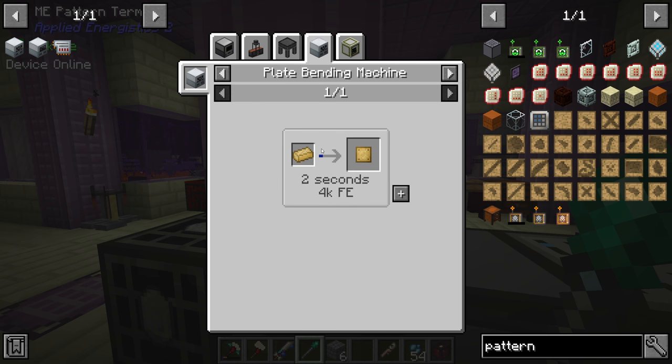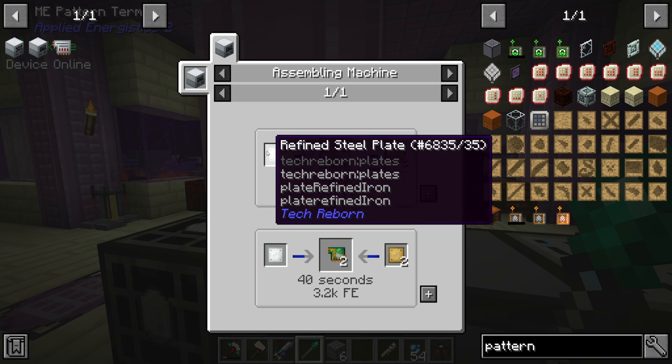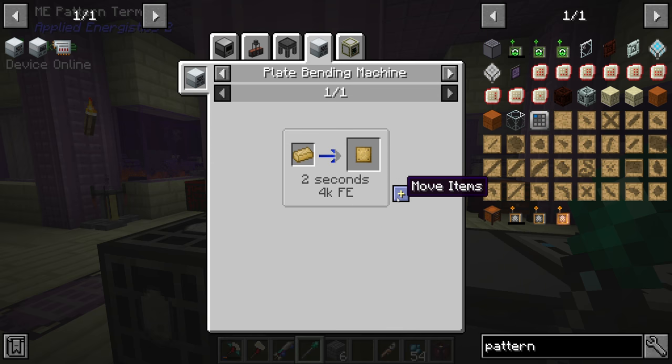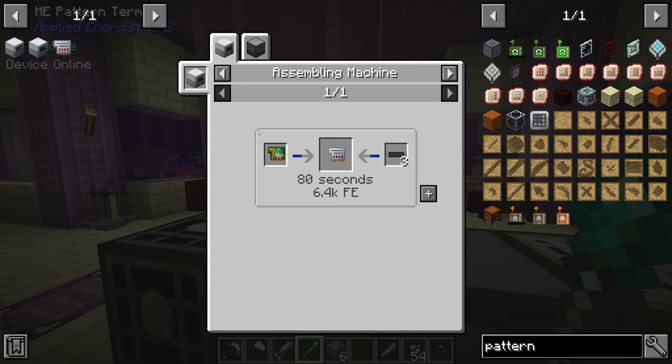Eleven patterns should do for now. To auto-craft with a machine, we click this button to change from a crafting pattern to a processing pattern. The first ones we should do are probably the electron plates and the refined steel plates — we're going to use refined steel plates because we can now make refined steel from iron ore which we have in abundance.